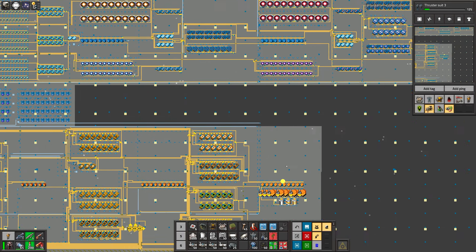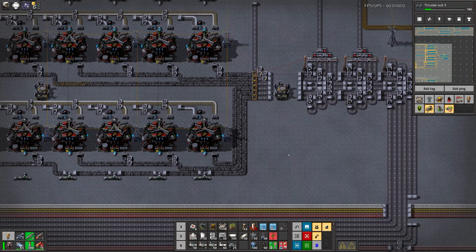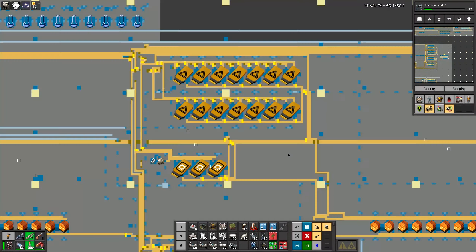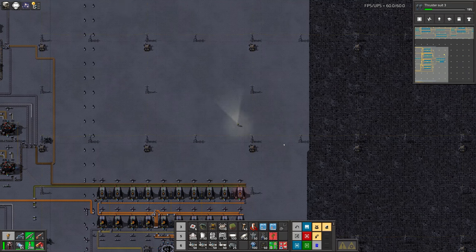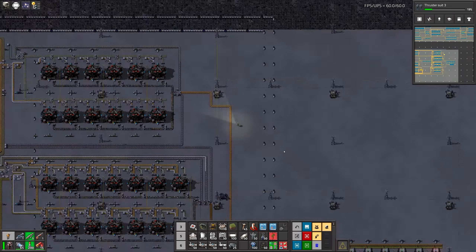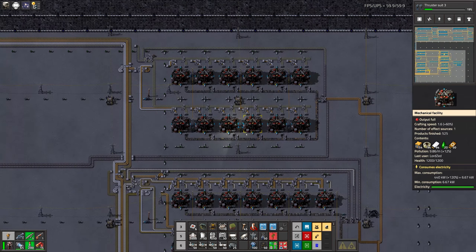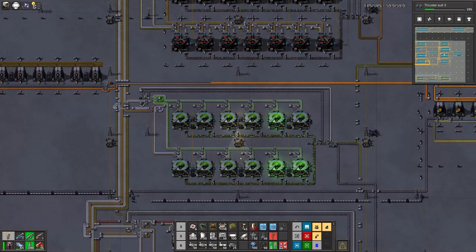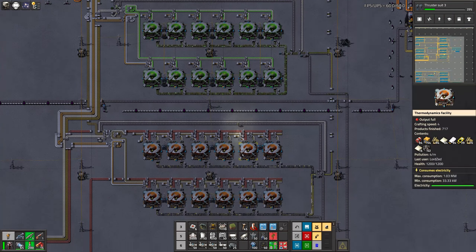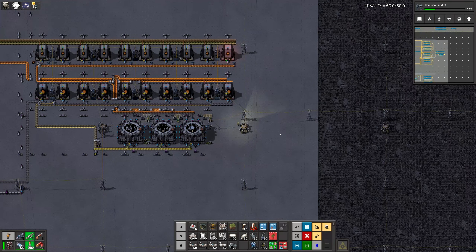I bet we can copy from the previous one. Let's use our blueprints — actually no, don't use blueprints. I have everything locked around those robot ports and it's better for me. Stop highlighting those buildings, come on.